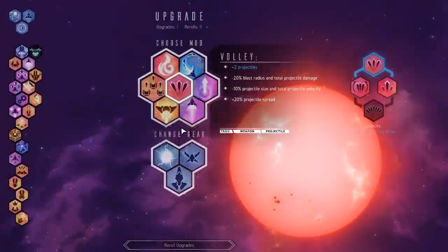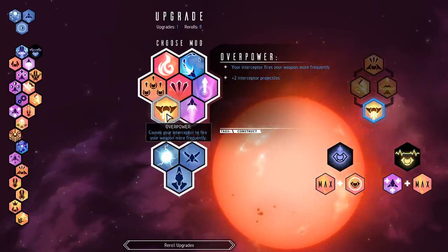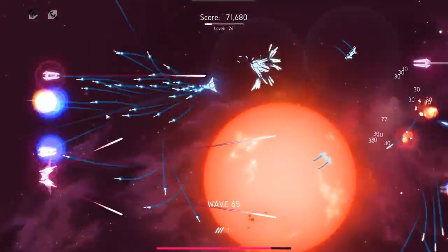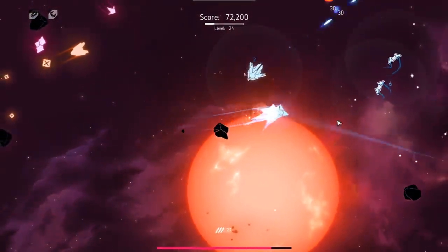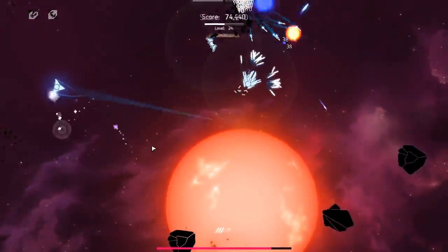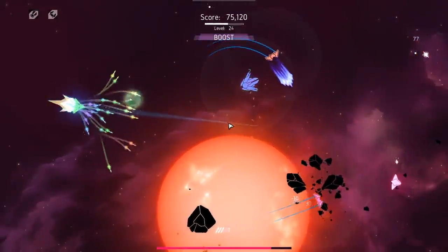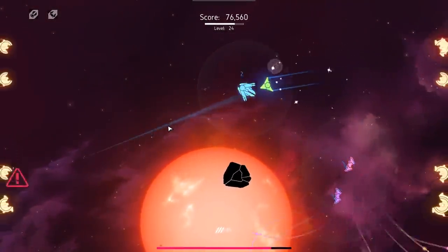We've got another upgrade point available. I grab this guy that gives them basically plus two times primary weapon firing. So they're going to be throwing around a lot more missiles a lot more often. At least for so long as I have missiles — I'm going to eventually switch out the missiles to something a little bit more devastating, like a railgun. That would be cool.